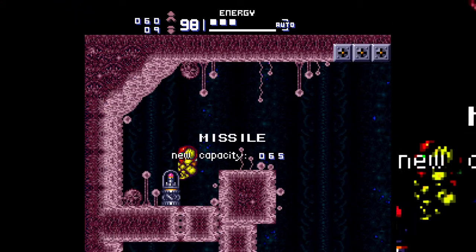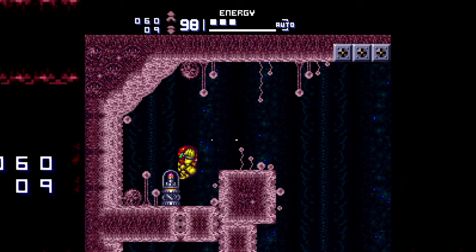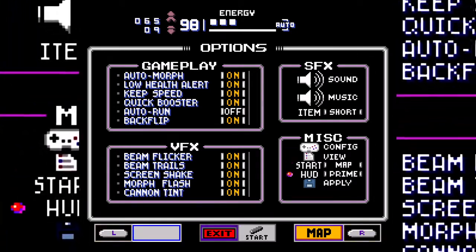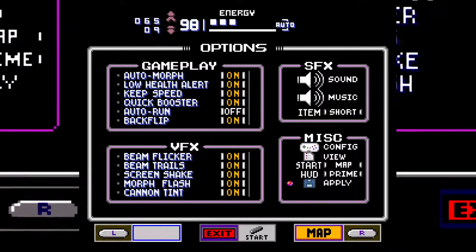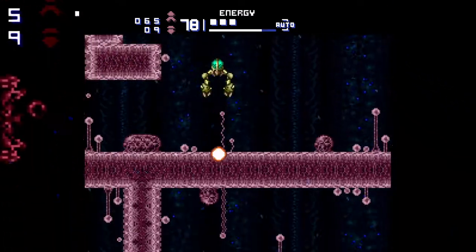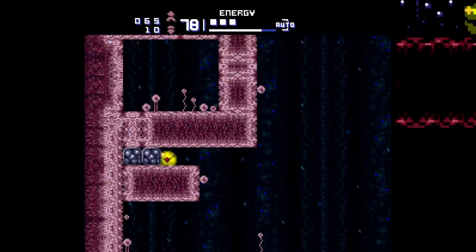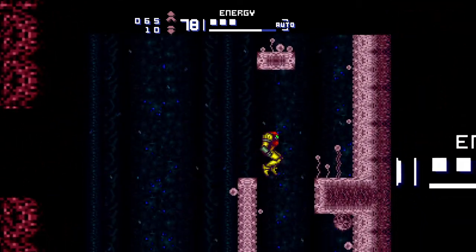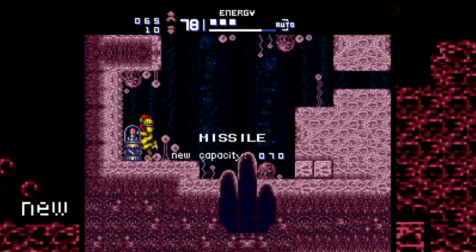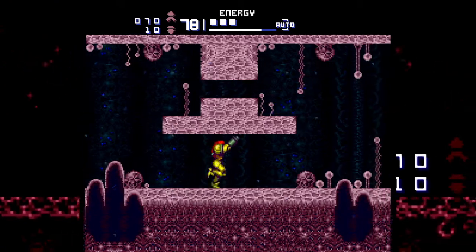All right, we still have the missile here. I don't have power bombs to enter the - oh, I enabled fanfare, right? Let me disable that. All right - oh okay, power bombs! What about this area? Thought so. Missiles, and then we get the charge beam - let's see what's down there.